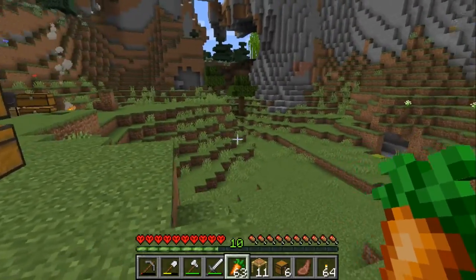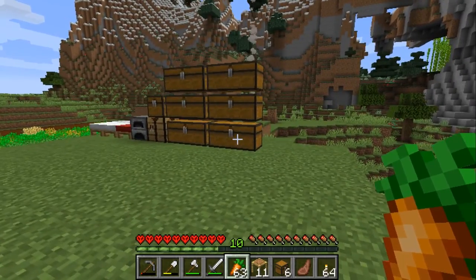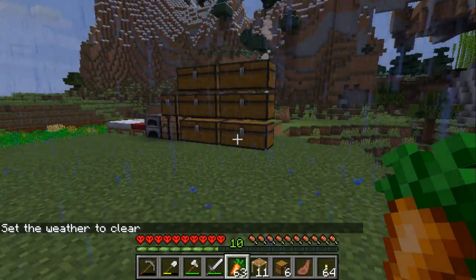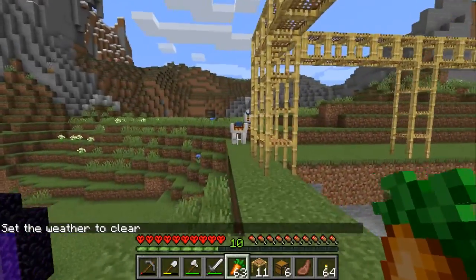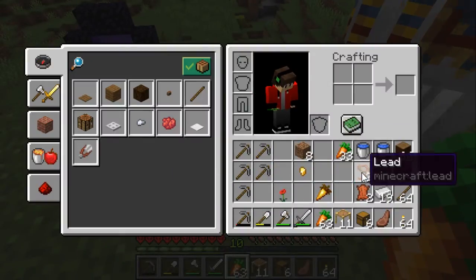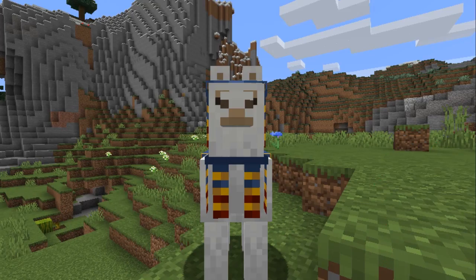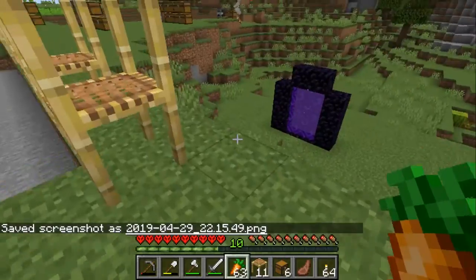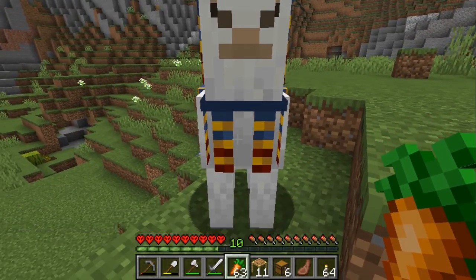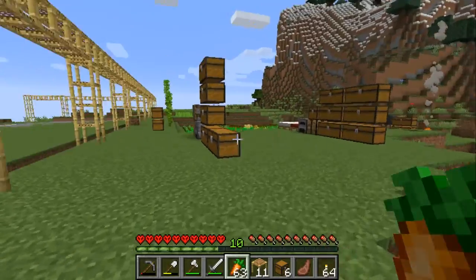I also noticed the traveling merchants — like in the last episode where we showed them — they come here often. In the last two days that we've been playing, we've had at least three merchants come to our area. The last one — one of the llamas got loose from the merchant and I killed the other one. But you can get leather from them. Also, you can actually get the llamas if you really wanted to. You can't ride them unless you had a saddle. But yeah, that's what's been going on here on the server.